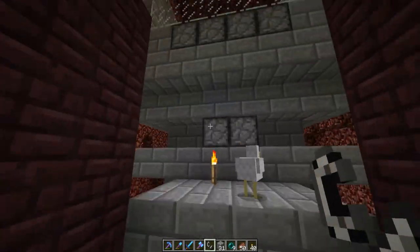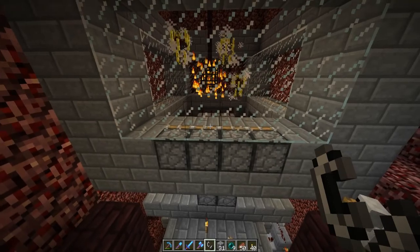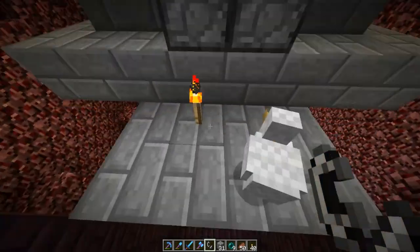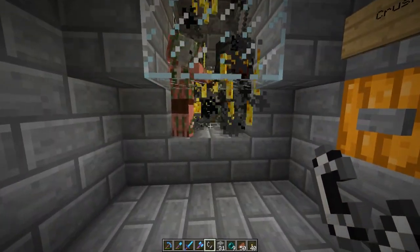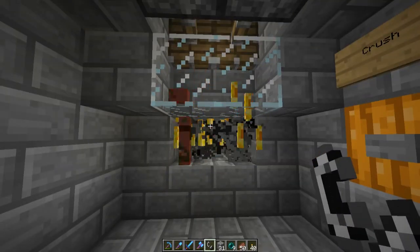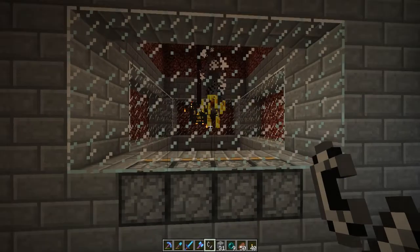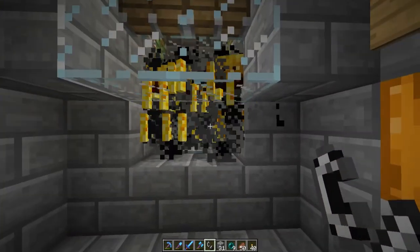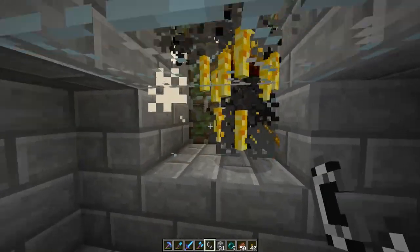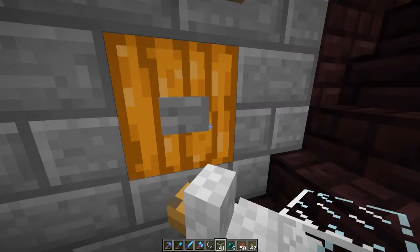I haven't used or made a blaze farm in a very long time. I'm pretty sure this is also Etho's design. These fall far enough where they get nearly dead but it can still spawn more up there — it won't actually reach the mob cap. And then boom — one hit. Creative mode, so there we go — reset.